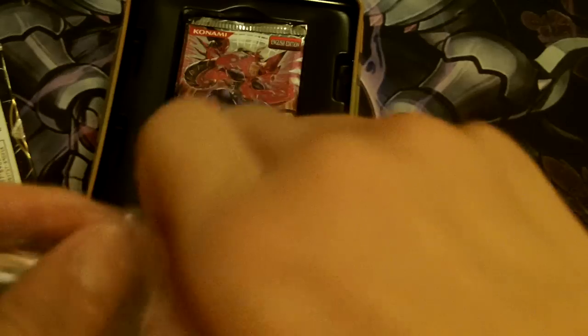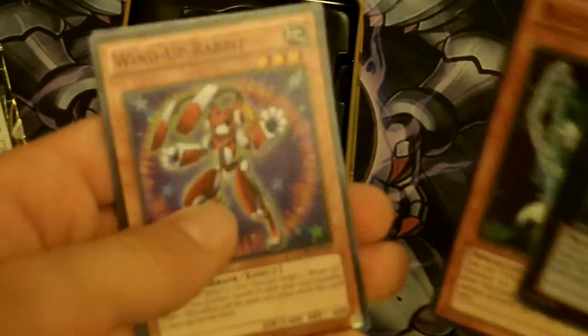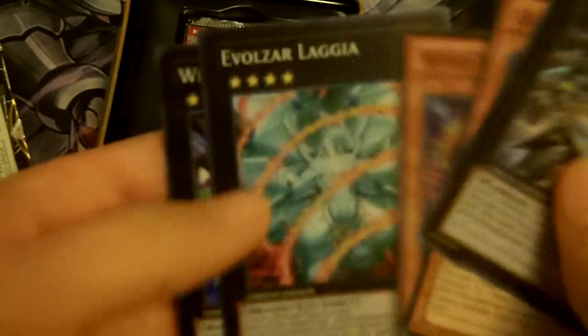The promos — you guys already know what's in here, but I haven't opened it. Oh my god. Heroic Champion Excalibur, Blizzard Princess, Wind-Up Rabbit, Lagia, and Zenmaius.